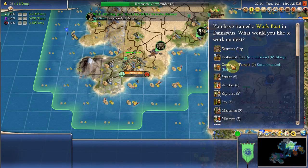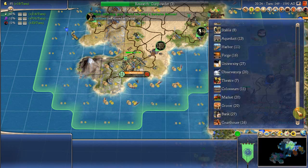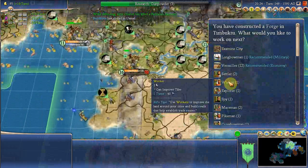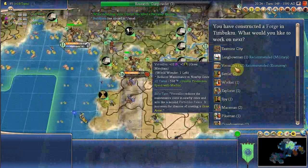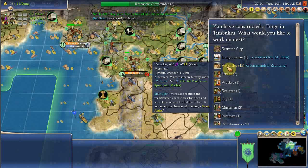Gunpowder maybe. That would be a good one for here — it's sort of like the Forbidden Palace, which is another building that does the same thing: it reduces the maintenance cost of its adjacent and nearby cities. So that saves you money, basically.